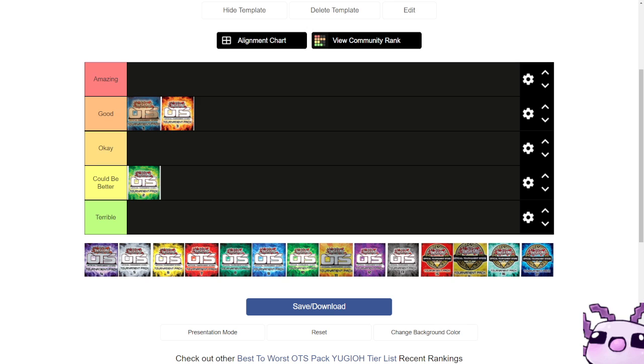After that we have OTS 4. The ultimate rares in this were the best — things like S39 Utopia of the Lightning, giving Europe access to the card, along with Instant Fusion and Solemn Strike: three pinnacle cards for the format.